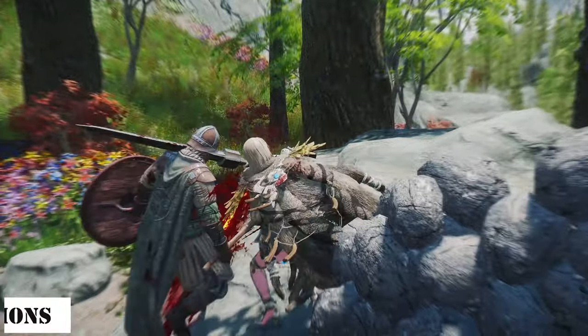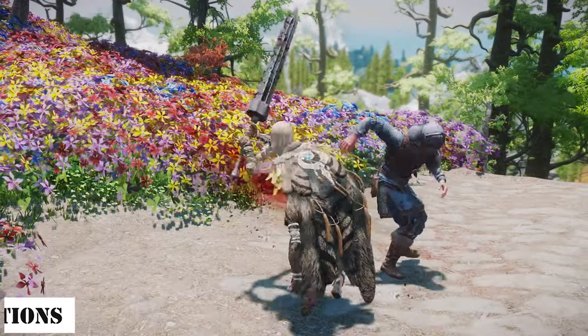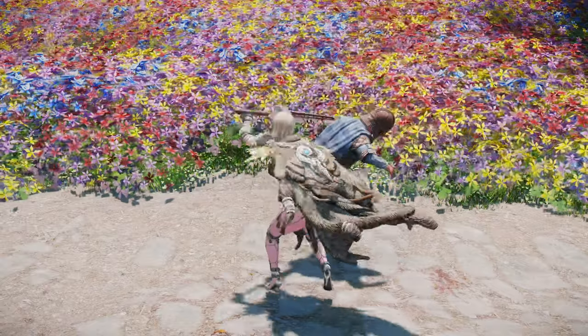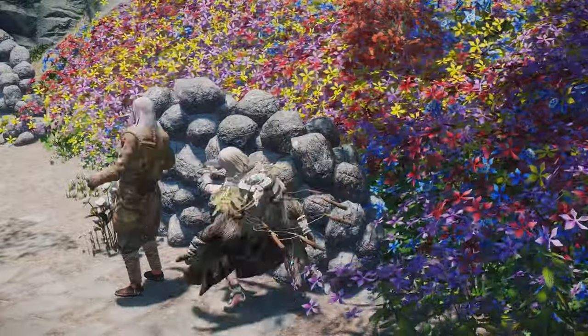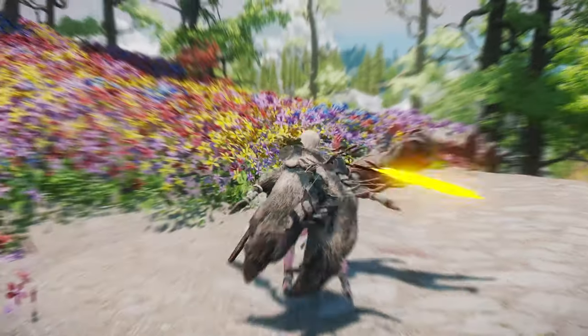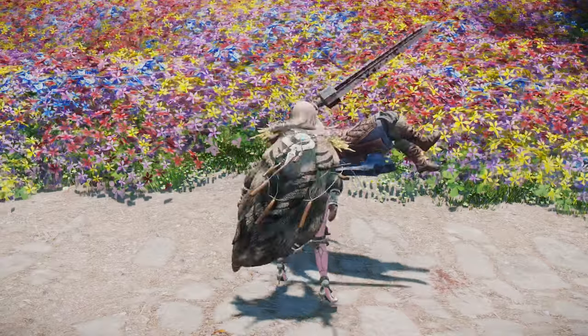Additionally, there's also the Greatsword Kill Move animation. Created by Black, it draws inspiration from For Honor and Valhalla. If you're not a fan of the vanilla Kill Moves for Greatswords, which can sometimes feel like swinging a club, this mod provides an alternative that you might find more appealing.